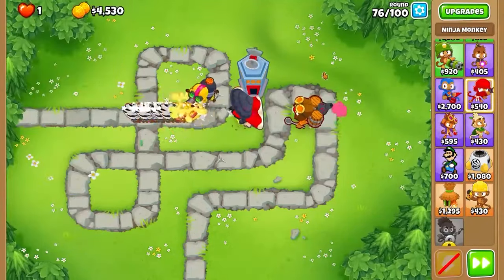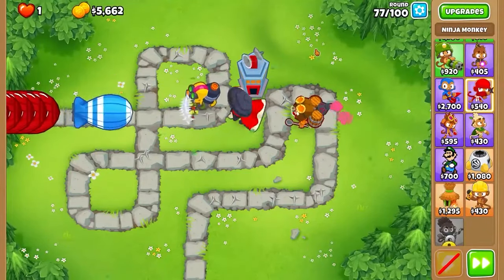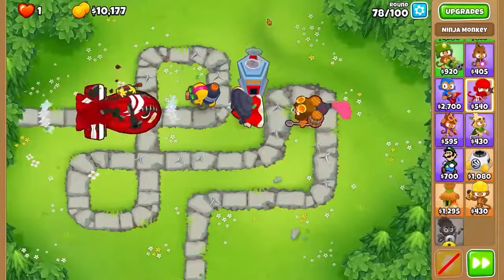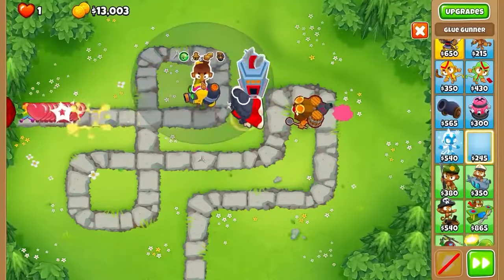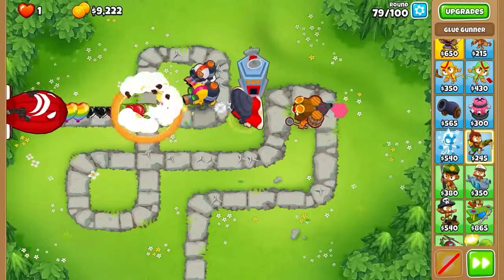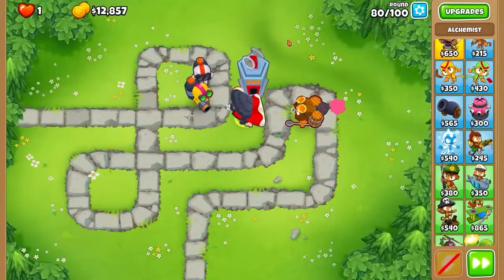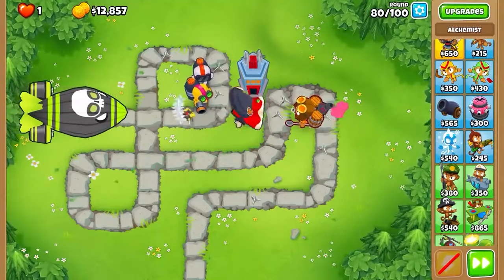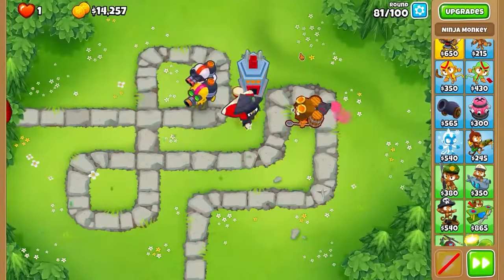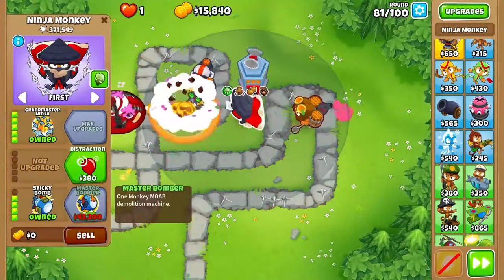This guy has 1,201 pops. Now we're able to keep chucking through. This is the part I was kind of scared about — wow, he took that out pretty well. I think we're definitely able to take out the ZOMG. Upgrades-wise, let's throw down a glue gunner set to MOABs — 0-2-3, that's what we need, mainly for MOABs. One more round and we get to see the COMG. He's pretty busted — look at him. Yeah, okay, not really even a problem.